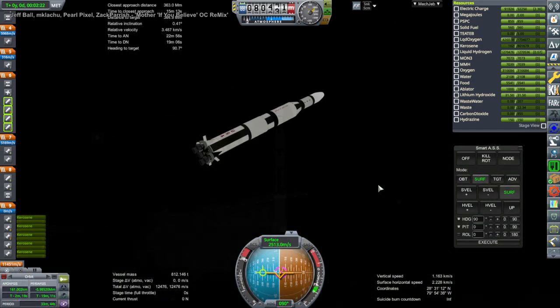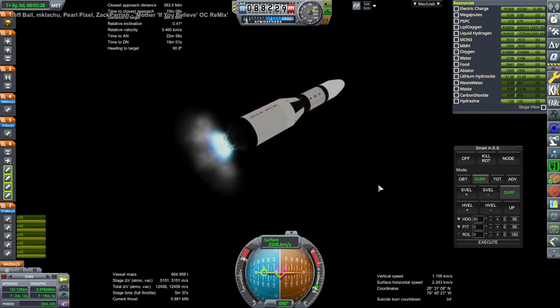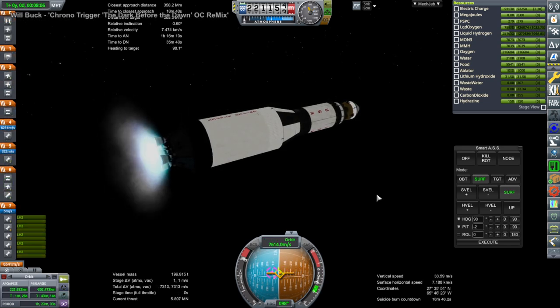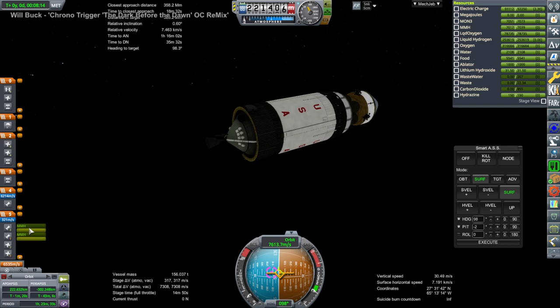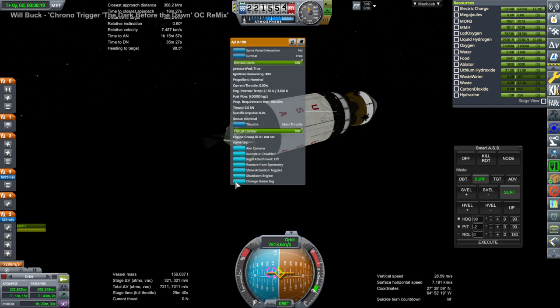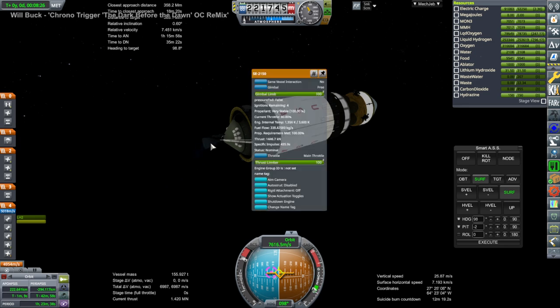Off it goes carrying a makeshift Orion — a very strange Orion — to bring people back. The Orion is supposed to be able to bring people back from the moon, so it's a potentially good pod to use. There's the second stage, and finally the S4B stage as per usual, except I accidentally ignite the service module engines on the Orion pod. So I have to shut those down and ignite the J2. Mistakes do happen.